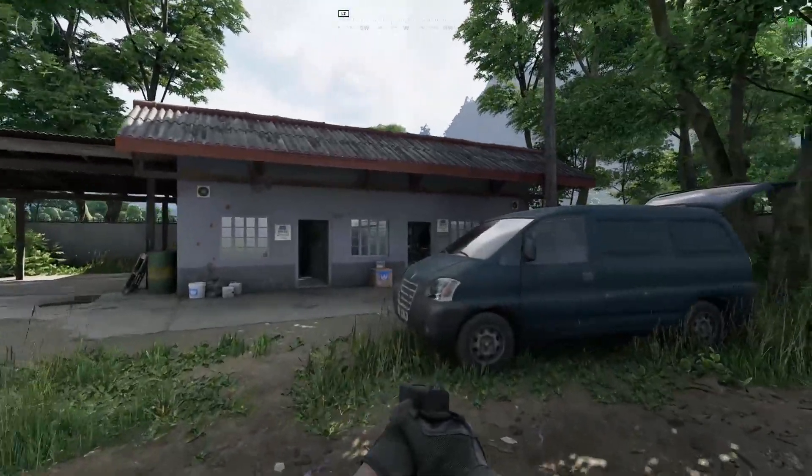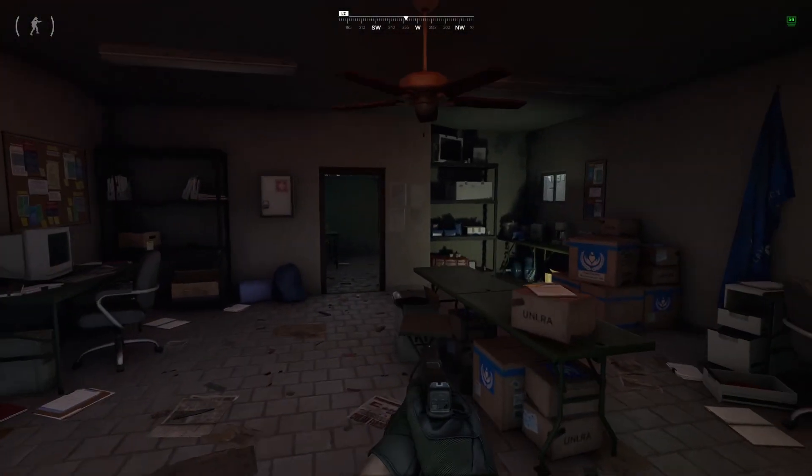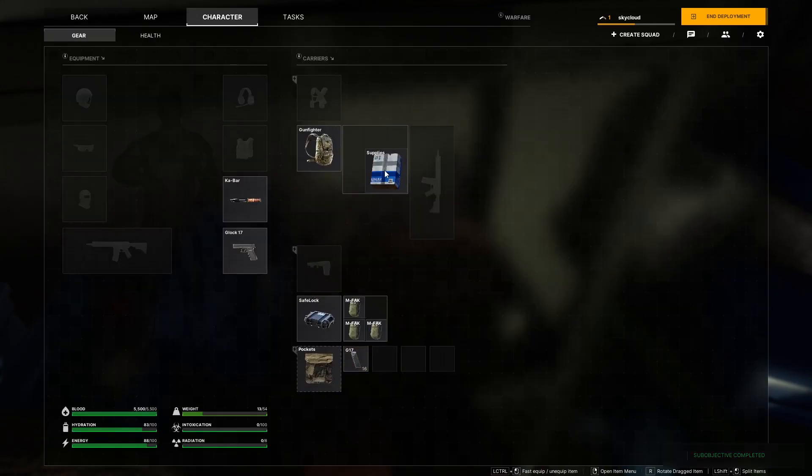Once you're here, you need to go through that door. Inside, you will be able to find the supply right here. Don't forget that you need to have space to pick it up.